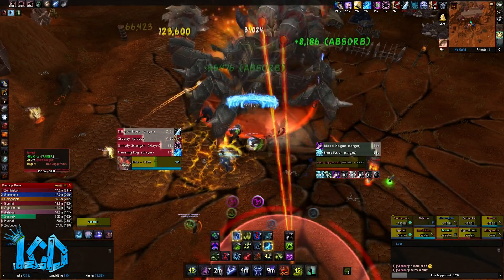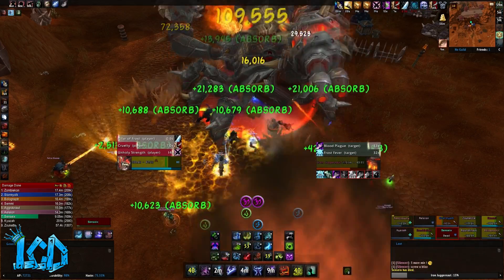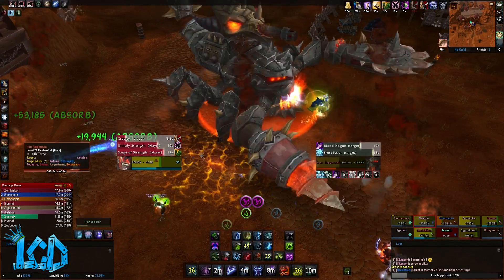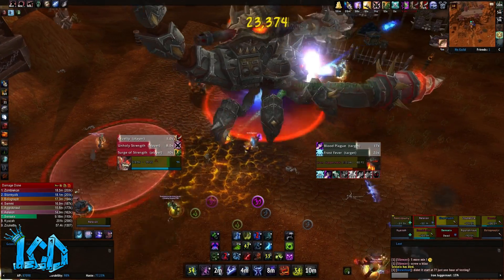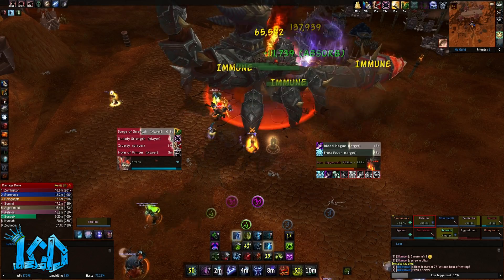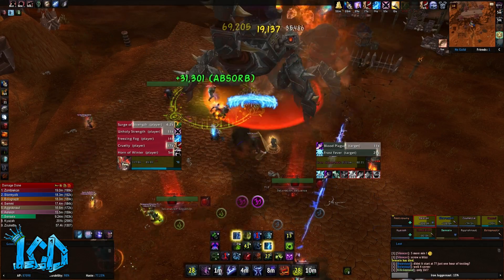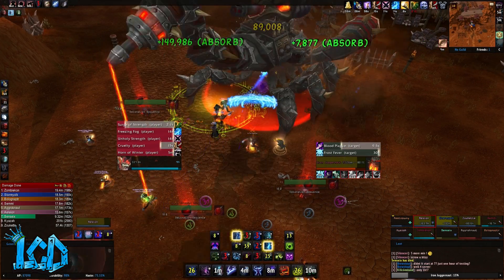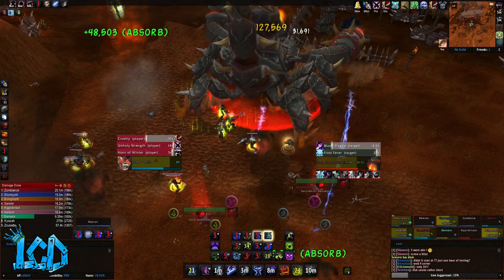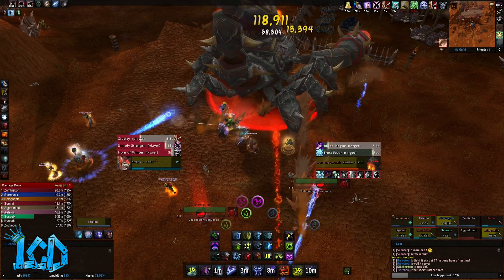The final ability that Iron Juggernaut casts during Assault Mode is Flame Vents, an ability that tanks have to watch out for. The Iron Juggernaut emits flame from its frontal vents, inflicting 300,000 fire damage in a frontal cone. This effect applies Ignite Armor, which increases damage taken by fire effects by 10% and sears the target's flesh for an additional 20,000 every second. This effect does stack, which means you will need to use a second tank for a tank switch.